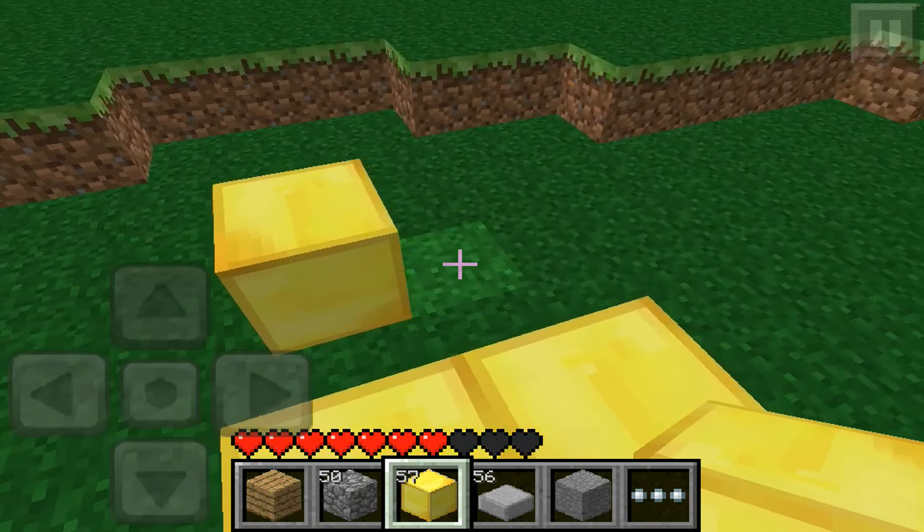So first we're going to need some gold blocks. We need a pickaxe to break this. Alright, so you place four here and the rest — fill in the missing spots with cobblestone.